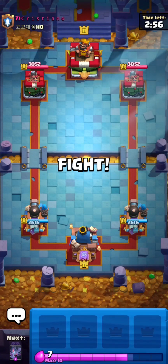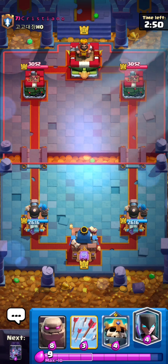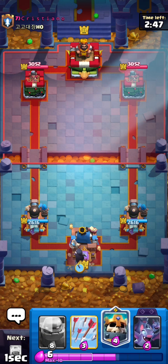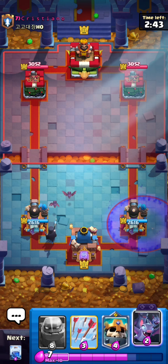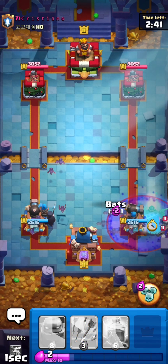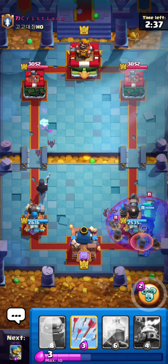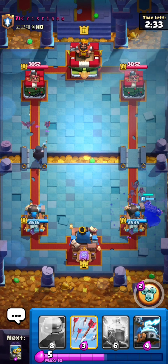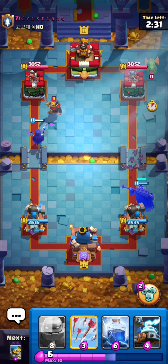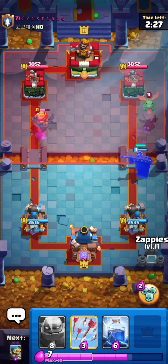Third match is against Cristiano with that seven bracket — I think that's something that changes the font or something of your name, I'm not really sure. Start with the Nightwish at the back to see what his deck is. Cheers for the three Skeleton King souls — I'm always going to be taking that. He is going to be playing Splashyard. He just went with the Graveyard — no support, first play. That was such a weird play.